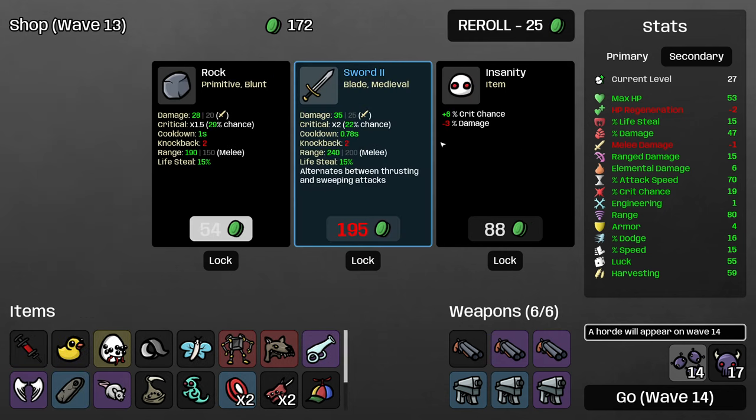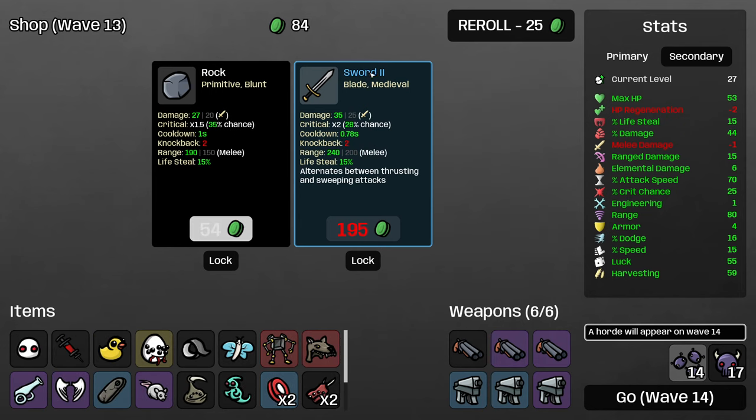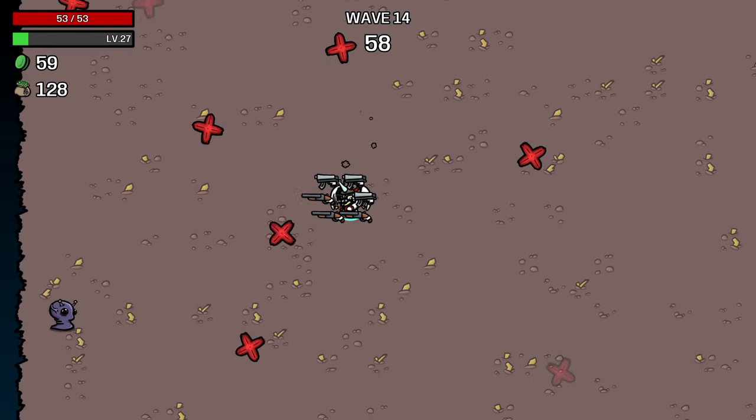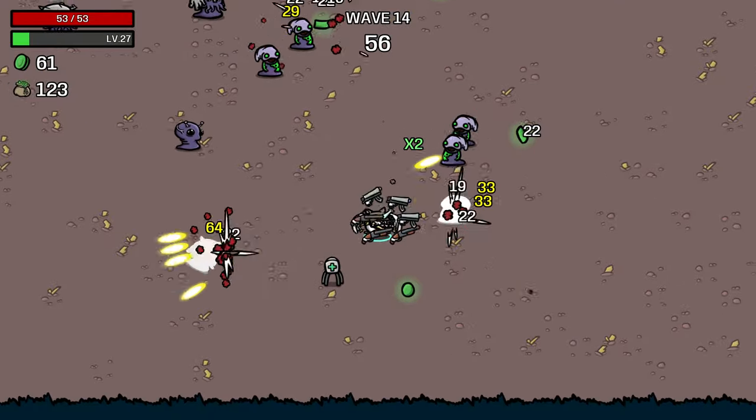Percentage damage is great — we definitely want that, as is crit chance even though it does decrease our percentage damage. Let me roll again. Oh, another mouse! Yes, don't mind if I do. Increasing our lifesteal to 20% will make our healing really solid, and adding the 10% enemies after the horde wave is nice because this way we aren't going to be in danger of overwhelming ourselves in the horde wave. Bag, similarly, is going to be worse on this character than on other characters for the same reason as the recycling machine.